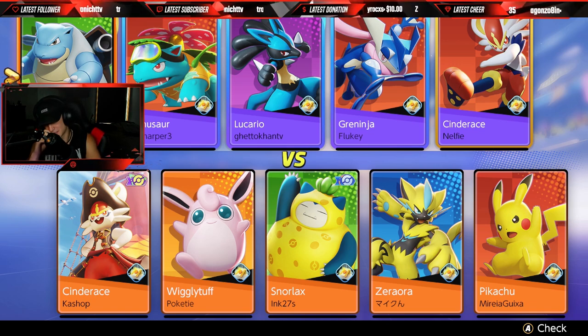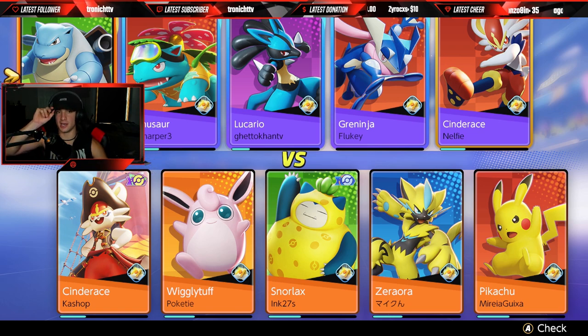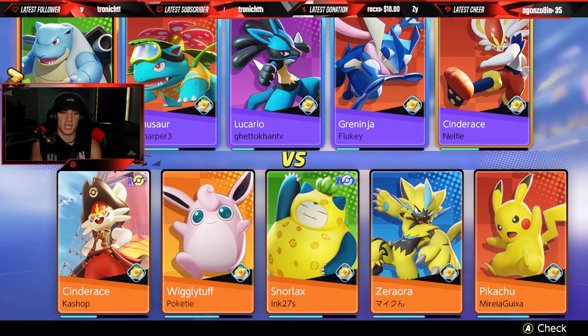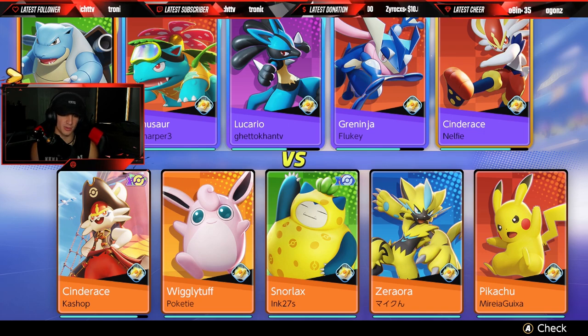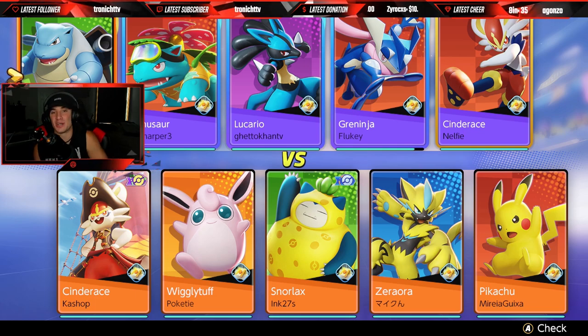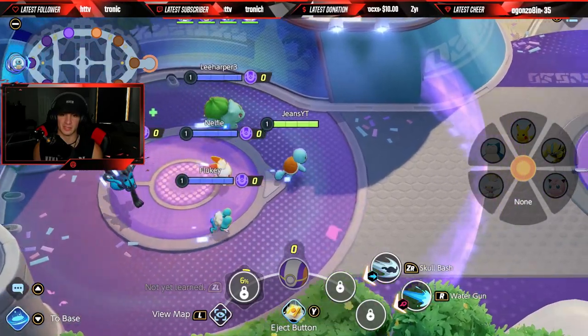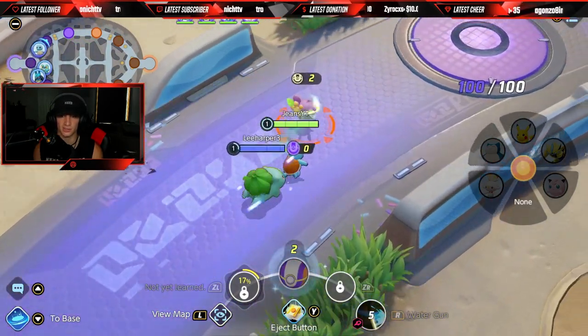They do not have a Blastoise — let's get it! I'm debating whether to switch back to Hydro Pump and Surf, but I think Water Spout and Rapid Spin is just so good. I'm gonna stick with that. If you guys are playing, make sure you call out where you're going on the map — it makes everything easier for everybody, especially in ranked.